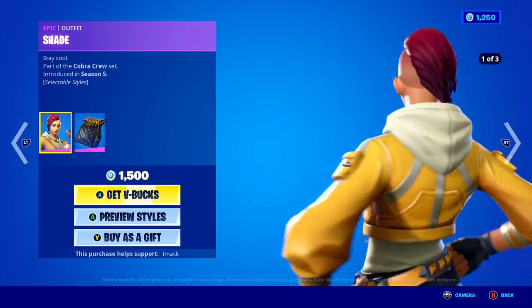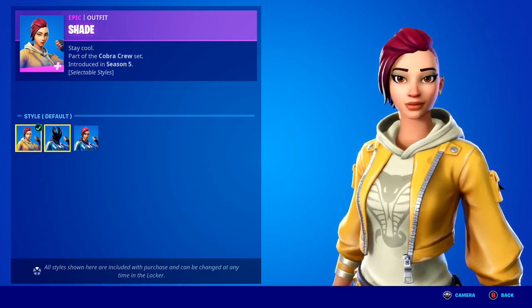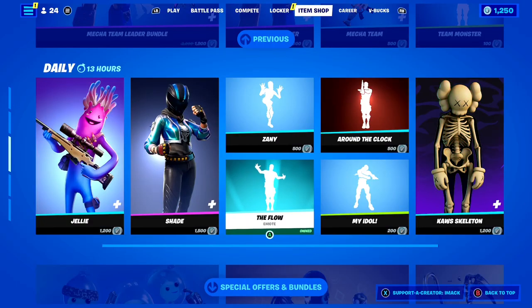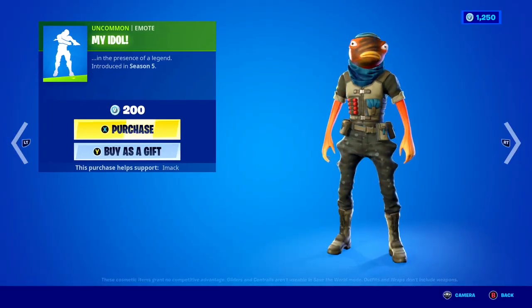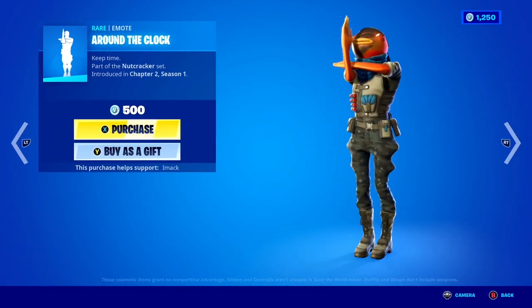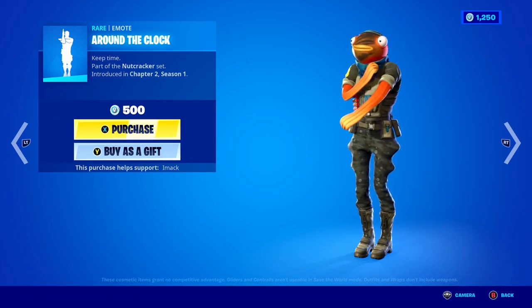We've also got the Shade skin back today with the Ballistic back bling here inside of Fortnite, with a default helmet and no-helmet style — how cool is that? The Zanny emote is back today, as well as the Float emote, the My Idol emote, and the Around the Clock emote is also back, and oh my goodness, that emote is just so clean.